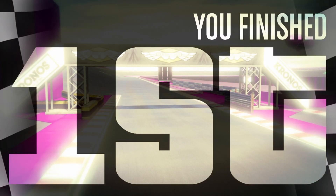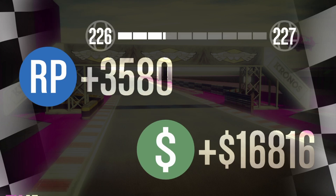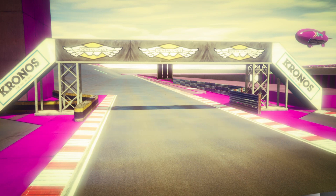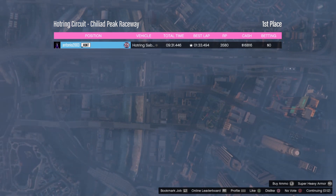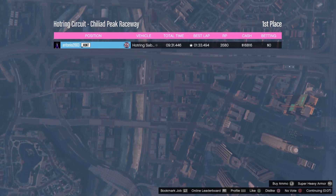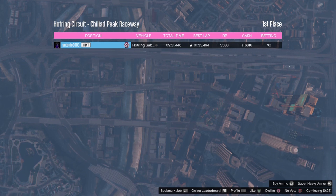Check the rewards: you get 16K money and 3,500 RP just for finishing the race, plus the RP you earned from jumping over the track. So you get around 9,000 RP total, and it literally took me about eight minutes — making this currently the most efficient RP method right now.